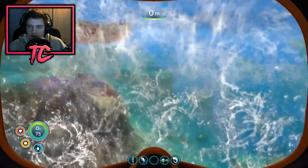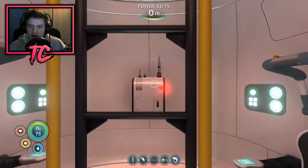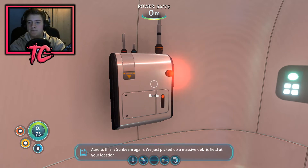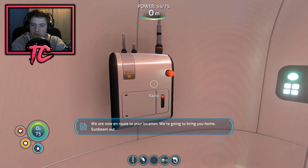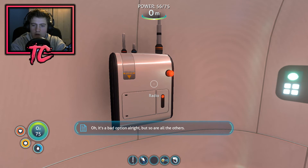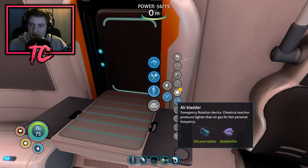Guys, I think that's going to be all for this episode. I think there might be one more radio transmission — I'll quickly check. If there isn't, that will be it for today's video. I've got the mobile vehicle bay, we have actually started our base technically. We're going to listen to one last radio message and then we'll end the episode. 'Aurora, this is Sunbeam again — we just picked up a massive debris field at your location. I didn't know how bad — how many of you — I didn't know. We're now en route to your location, we're gonna bring you home. Sunbeam out.' The only time I parked a rig this big on a rock that small was in VR and I blew it — it's a bad option, but so are all the others.